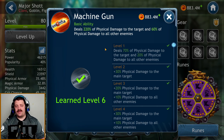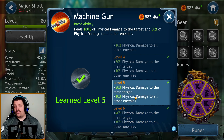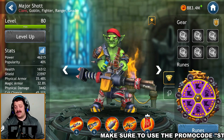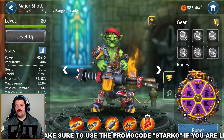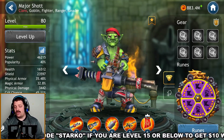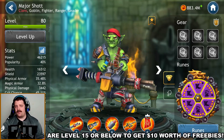The basic ability, Machine Gun, deals 220% physical damage to the target and 60% physical damage to all other enemies. At level five you only lose 10% on AOE and 40% of the main damage, which is not a game changer. So from what we can see, there is no ability that's critically important to get to level six except Leadership, if you don't have General Mordok.